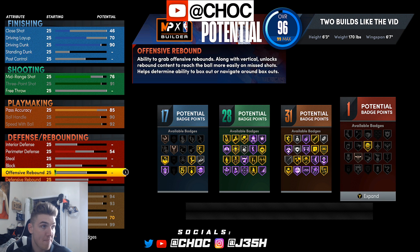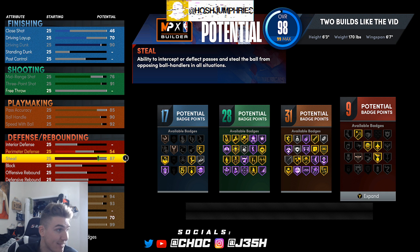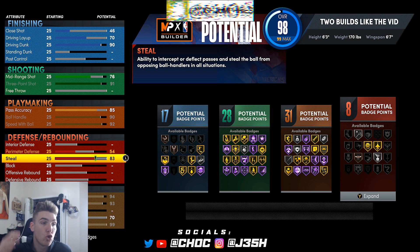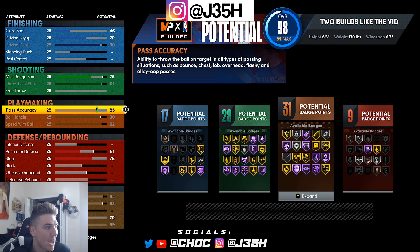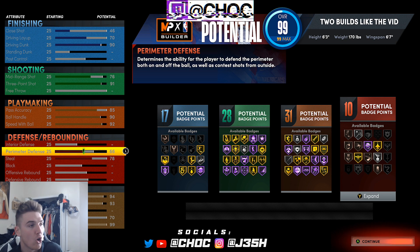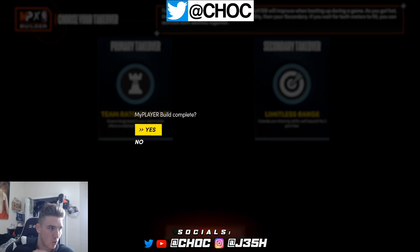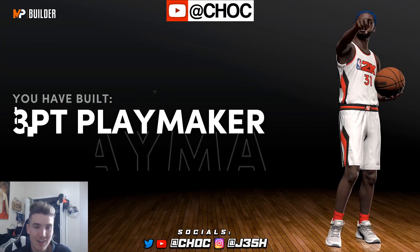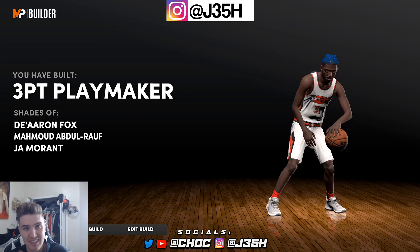If you don't want max stamina, don't take it. At this point you are a 96 overall and you have the ability to put defense where you want. I could get up to an 87 steal if need be — put it where you believe. I'll drop it down to a 78 to get gold interceptor, and put perimeter up to like a 66. If you're guarding hash, do that; if not, maybe put pass accuracy up to get more badges. With a spread of 17, 28, 31, and 10, this is a really, really good build — it can do a little bit of everything. You will be an offensive tank and you're not a slouch on defense. As long as you can steal passes in the lanes, you will have a lot of success.